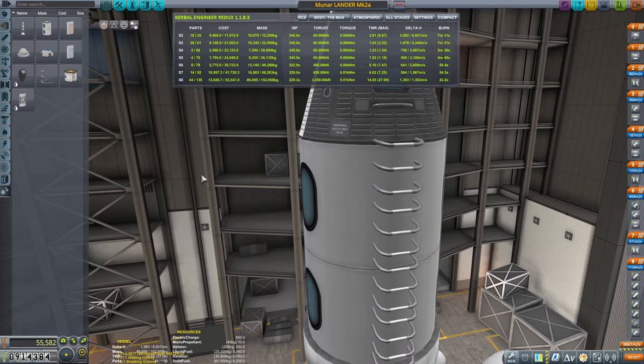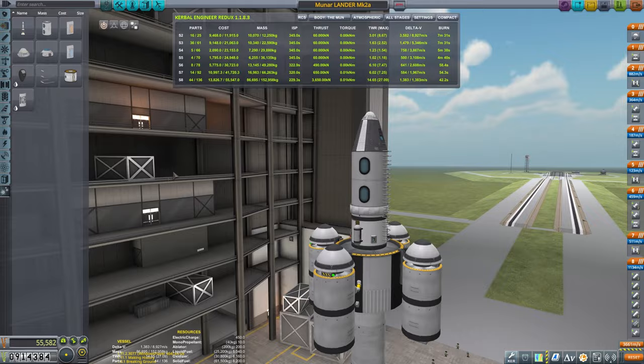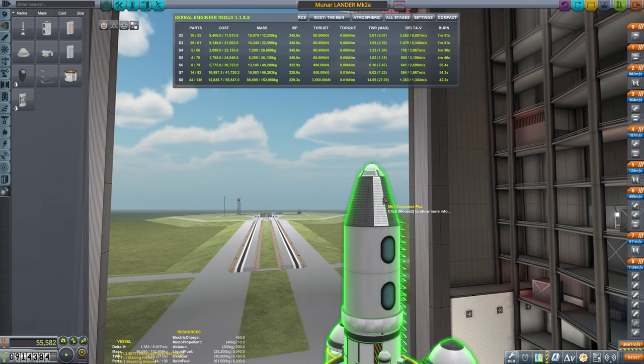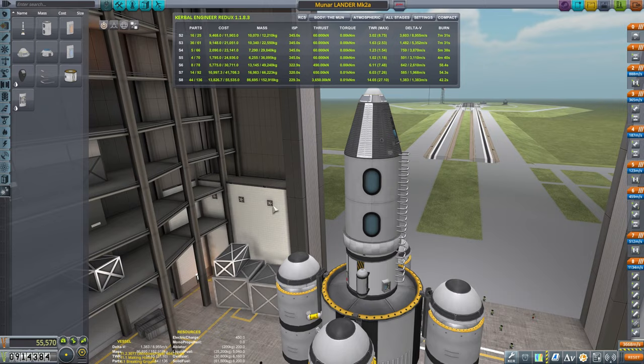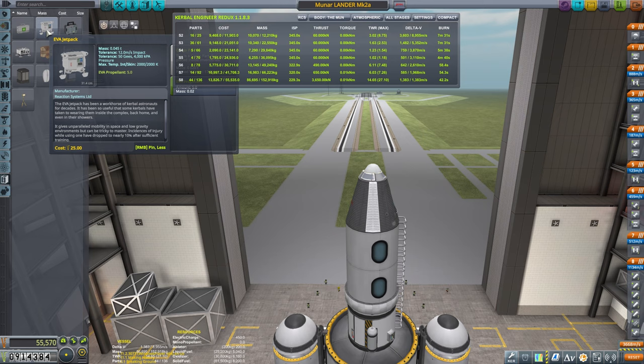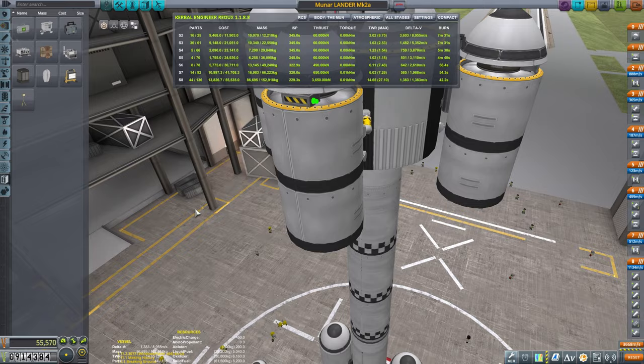What else can we do here? We need to remember to remove monopropellant to be lighter - always remember that. As he's playing career, I would give him either an EVA pack or extra EVA fuel. So this is how I would see this redesigned. Let's go to mk3 - maybe it's much better? It's definitely more expensive.